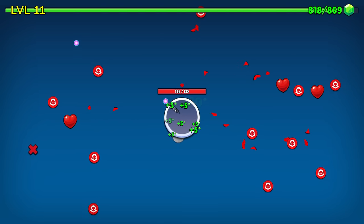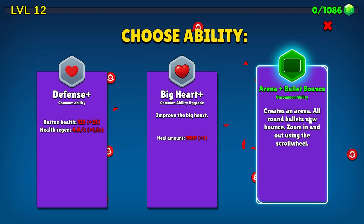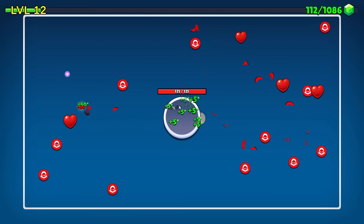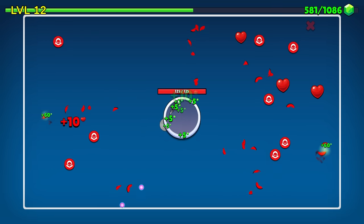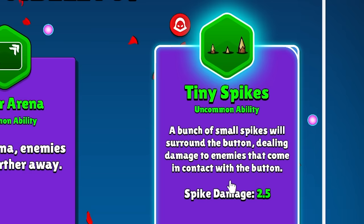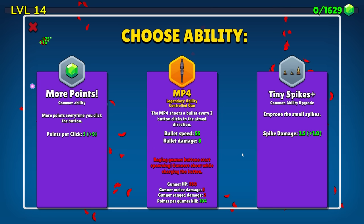There is something amusing about the chaos of an Uzi that fires indiscriminately in random directions. We're gonna add arena and bullet bounce — that way our bullets will bounce. Now that's better. I was worried where those air bullets were going; I was picturing them hitting a bunch of people. Tiny spikes — even better. Now anything that touches us is gonna get hurt. We have one of the biggest, baddest abilities in existence in the MP4.